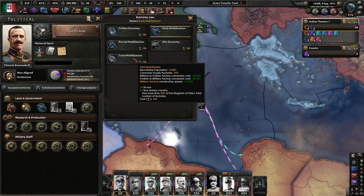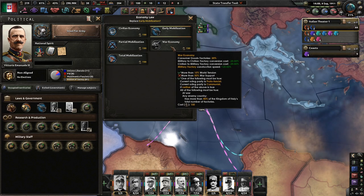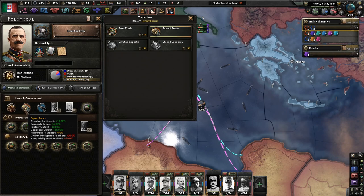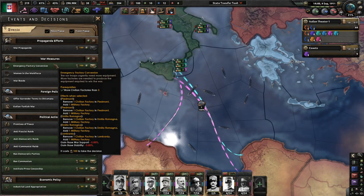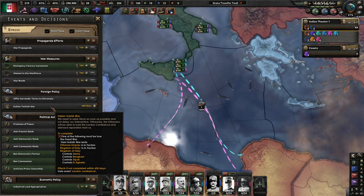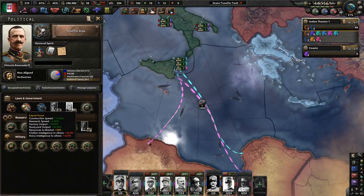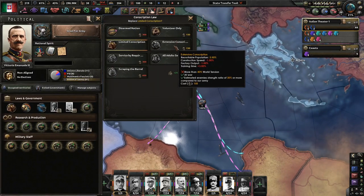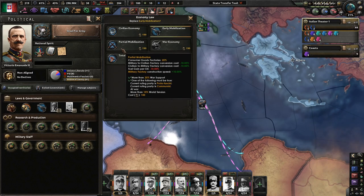Can we go ahead and launch the invasion? The ultimatum was presented to the Ottoman government through Austrian intermediation. The Ottomans replied with a proposal of transferring control of Libya without war, maintaining a formal Ottoman suzerainty. The Italians refused and the war was declared. I can go to total mobilization but I can't do war economy. I wish I could get more war support right now. We need to seize Libya as soon as possible and not delay — otherwise the Ottomans will be able to hold the London conference and demand reparations from us.